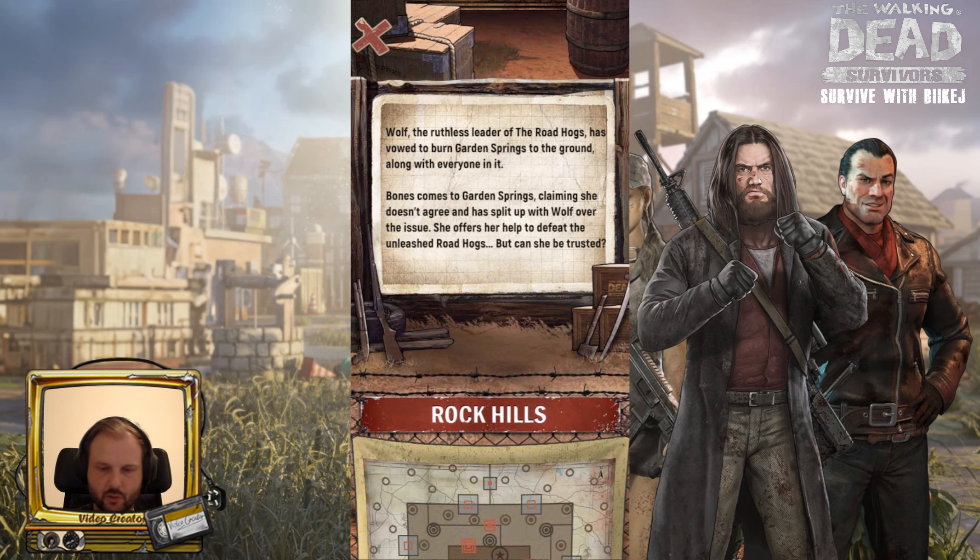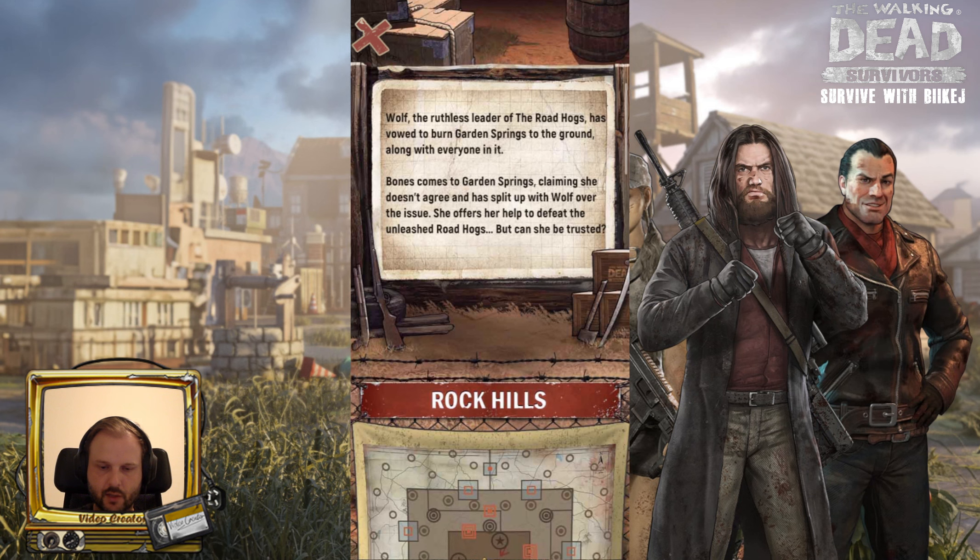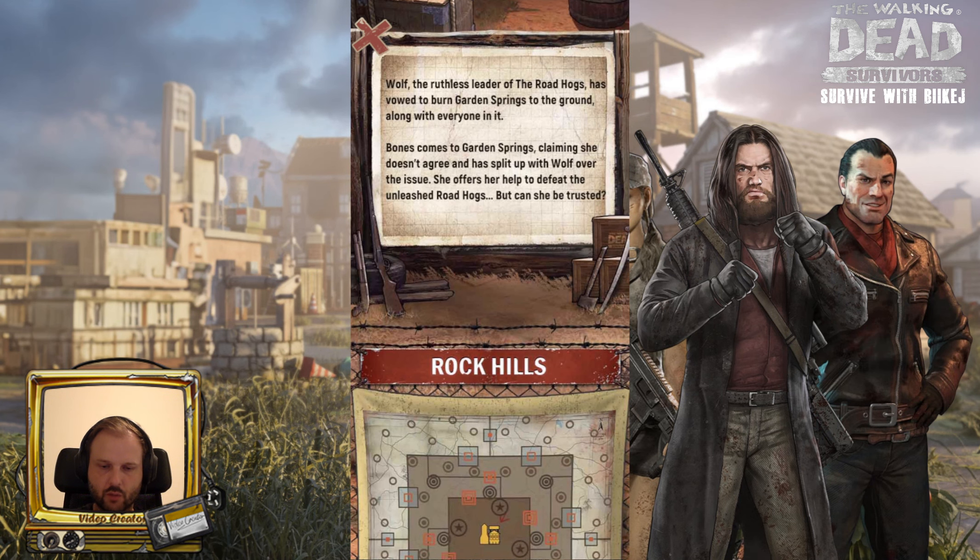Bones comes to Garden Springs claiming she doesn't agree and has split up with Wolf over this issue. She offers her help to defeat the unleashed Roadhogs, but can she be trusted?